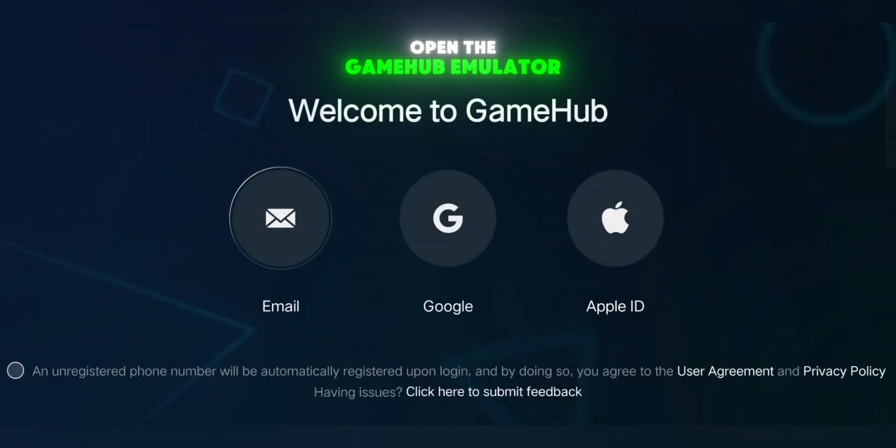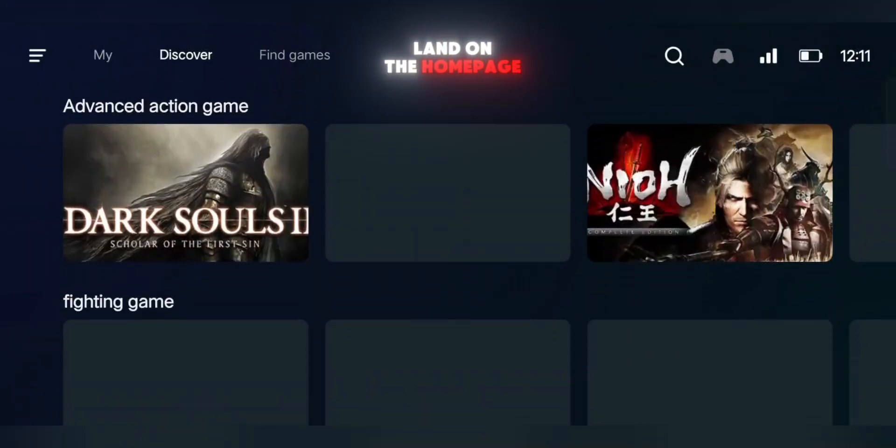First, open the Gamehub emulator and log in with your Google account. It's completely safe, no issues at all. Once it opens, you'll land on the homepage.